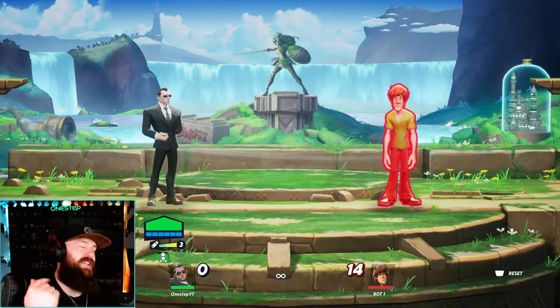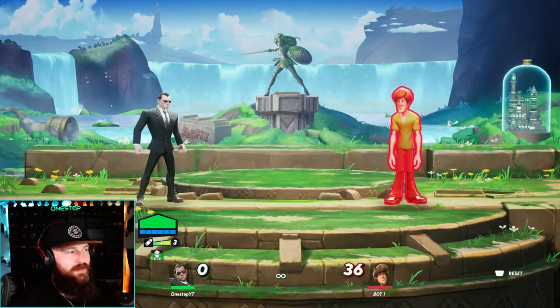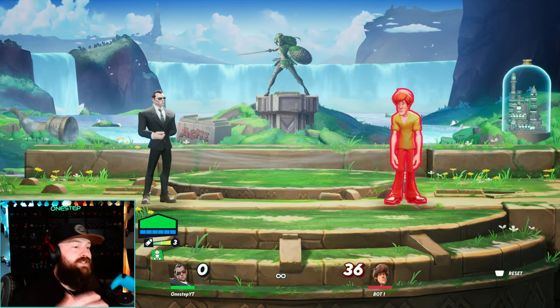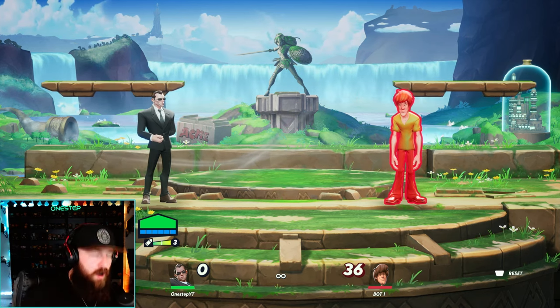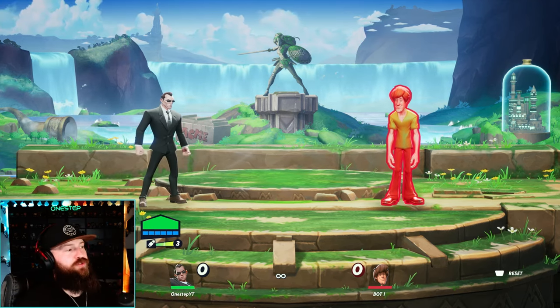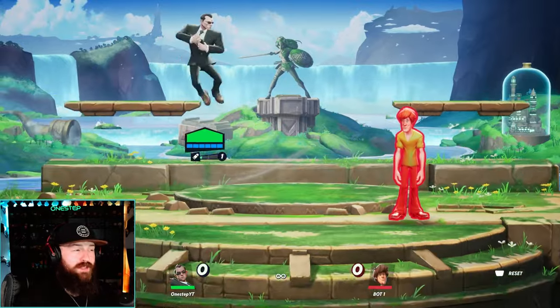The down special does have cooldown so you can't spam it, but it's really cool to throw out — they get grabbed and you get an aerial combo. That extra agent also counts as a projectile if you use projectile-based perks. The gun is one projectile obviously, but the extra agent is also a projectile. Also keep in mind his grounded neutral special gun can be aimed up or down, including in the air.